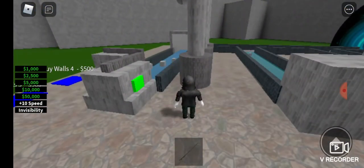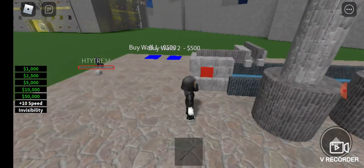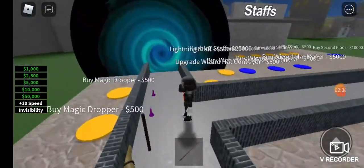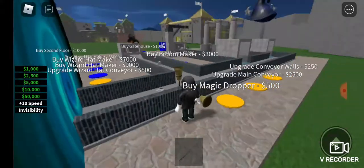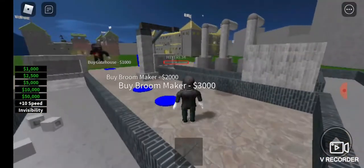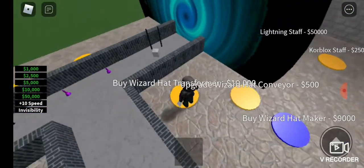I'm pressing the button manually — this is still how I make most of my money, which is annoying. I've got a long way to go. I'm going to start making a lot more money now because I just bought the broom transformer. If I have any spare, maybe I can buy a magic dropper — there we go, that drops stuff onto the conveyor which is kind of helpful.